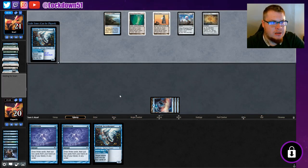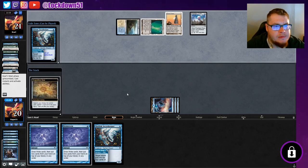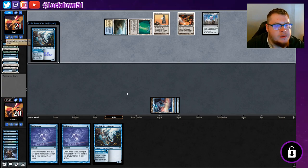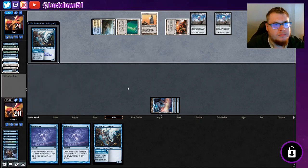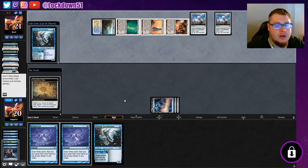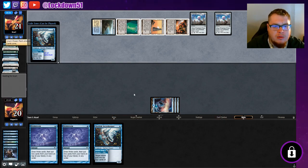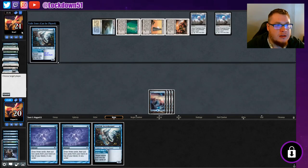We can hit them for another seven. We've got our Brainstorm coming up. There's a potential for this deck to splash green for Fog effects to stave off hard-hitting opponents — I considered it. I wanted to test the mono-blue version first since we have a lot of strong cards here. But there is potential for splashing green to manage life totals. Let's cast our spell and Brainstorm to see what we can find.